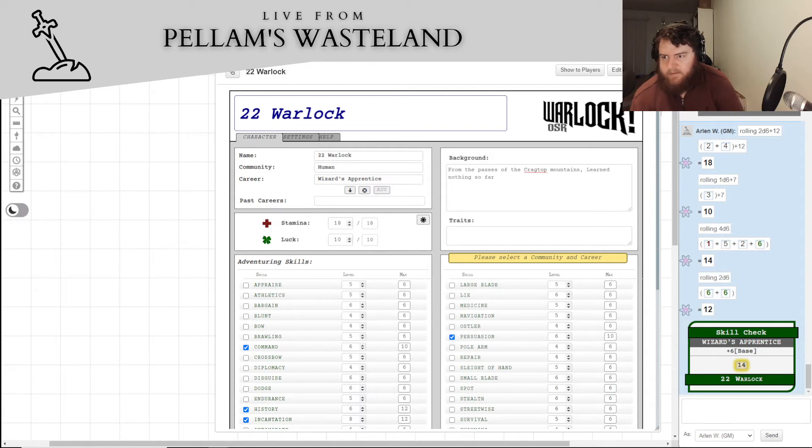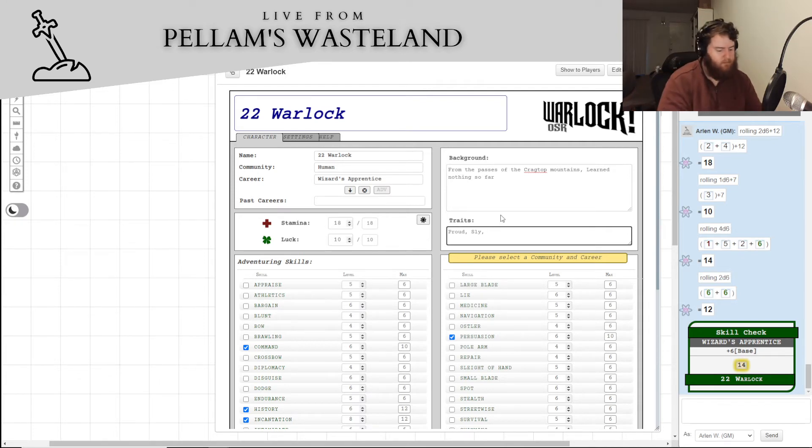We need to choose three traits. We will be proud — because what wizard's apprentice isn't proud — we will be sly, and we will be moody. Those are our three traits.